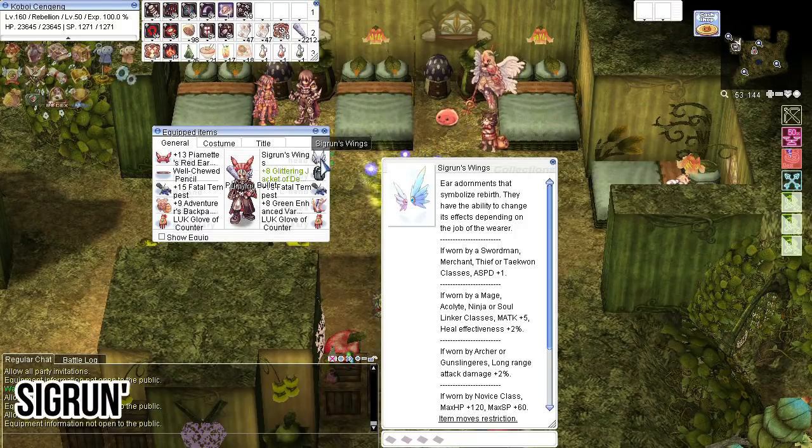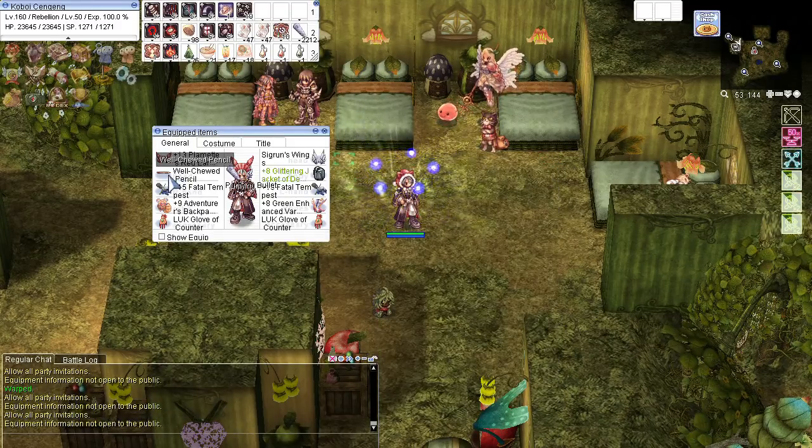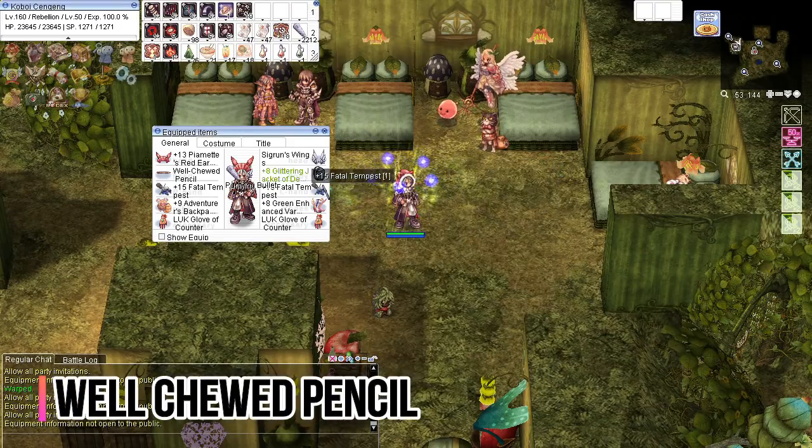Moreover, I choose Seagrant Wings as the mid gear since it gives me a long range bonus, and Wild Chirp Pencil because it gives me DEX +2.